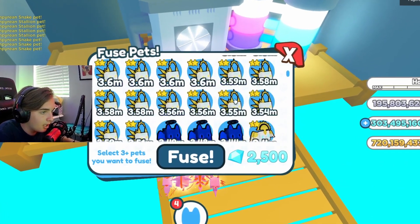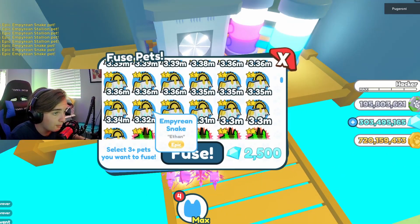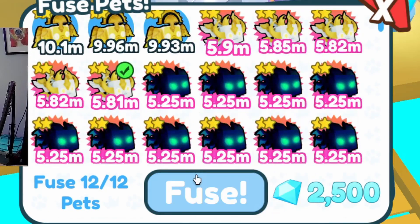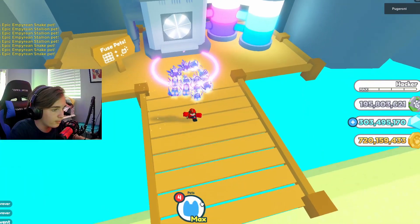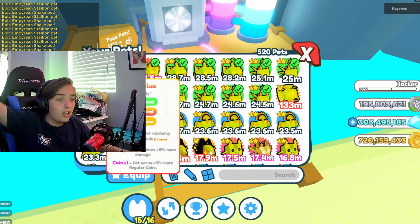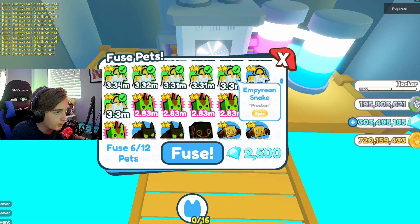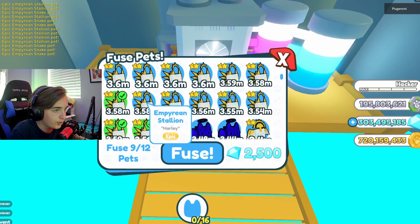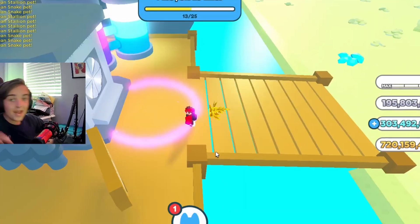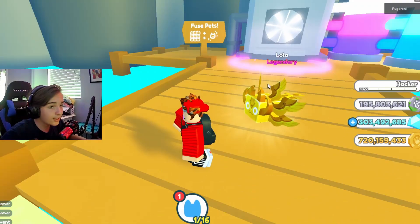You can see I got a lot more pets, and we're just gonna start fusing them. First, I'm gonna try six snakes, four stallions, a fox, and an empyrean dragon. Let me unequip all my pets again — I always forget. Six snakes: one, two, three, four, five, six; four stallions: one, two, three, four; a fox and an empyrean dragon. Fuse — hey, that worked! We just got a golden empyrean dragon from that!